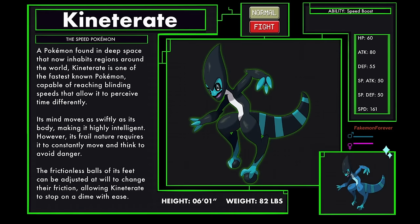Kinetorate, the speed Pokemon, a normal and fighting type. A Pokemon found in deep space that now inhabits regions around the world. Kinetorate is one of the fastest known Pokemon, capable of reaching blinding speeds that allow it to perceive time differently. Its mind moves as swiftly as its body, making it highly intelligent, however its frail nature requires it to constantly move and think to avoid danger. The frictionless balls of its feet can be adjusted at will to change their friction, allowing Kinetorate to stop on a dime with ease. Kinetorate has the ability Speed Boost. Obviously.